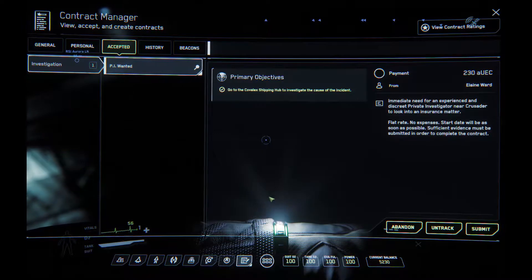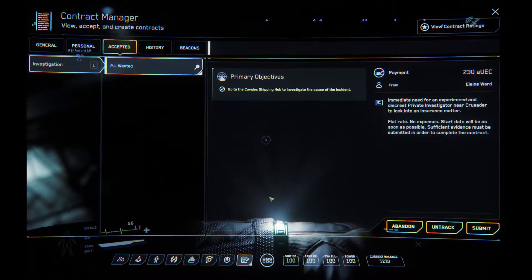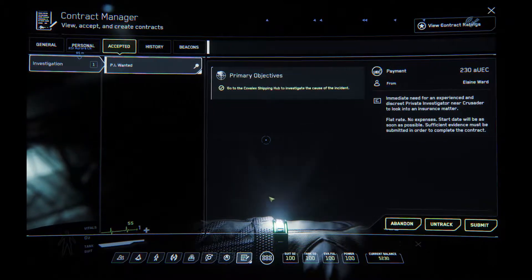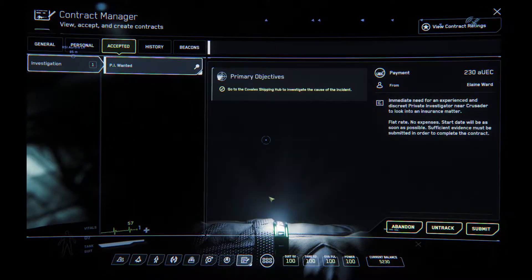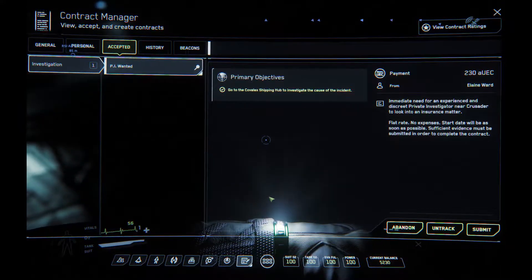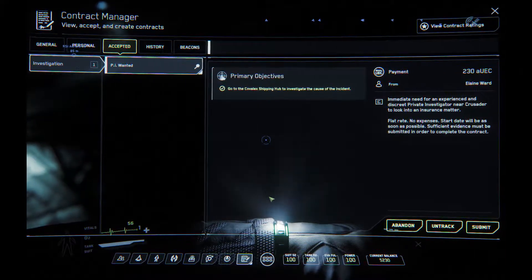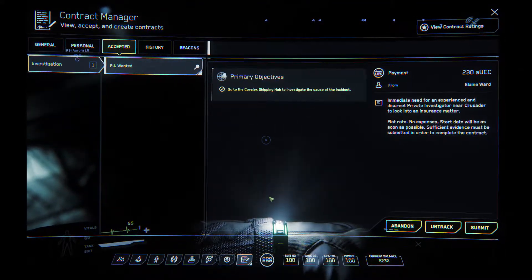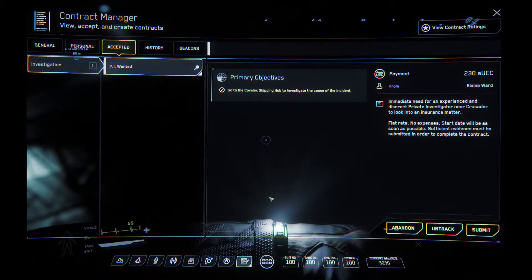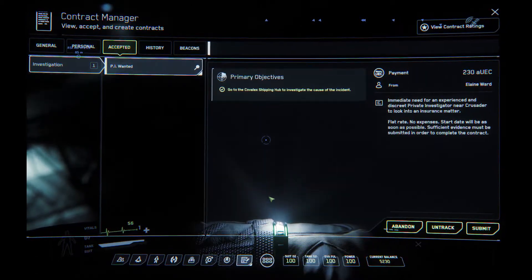That's one of the first missions you'll come across in the game: how to get to the Covelex Hub and where it is, how to use the quantum drive, and how to pick up missions. Thanks for watching — hopefully you found this useful and informative. You can subscribe, which would be really helpful — it makes what I do worthwhile. You can also follow us on Facebook and Twitter. I'll see you in the next video — thanks for watching, bye bye.